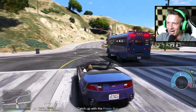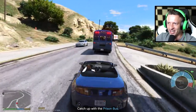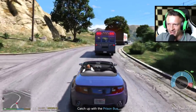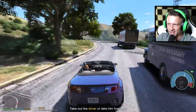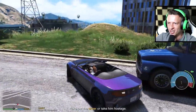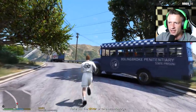Here we go, guys. He just blew through a red light — I was just going to do this now, but never mind. Alright, let's just take a look on the inside. There are, I think, three prisoners here. Guys, I think it's time — I think it's time that we do this. Take out the driver or take him hostage. Whoa, whoa, whoa. Hey, buddy, get out! Get out! Alright, he's getting out.